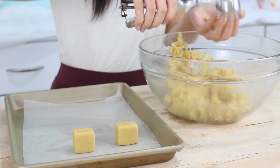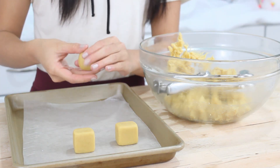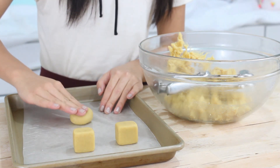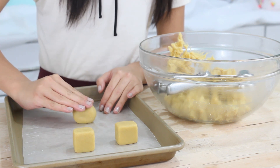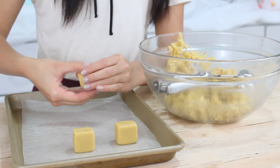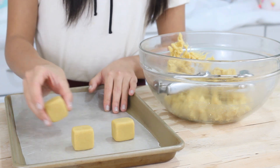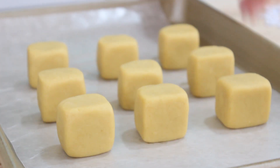Now it's time to start shaping our cake pops. I like using an ice cream scoop to get nice even cake pops. First I roll it into a ball and then I start flattening out the sides to get a cube. This feels just like modeling clay, so if you can play with modeling clay you can definitely make these cake pops. Once you have all of your cake pops formed, pop them into the fridge for about 10 minutes to firm up.